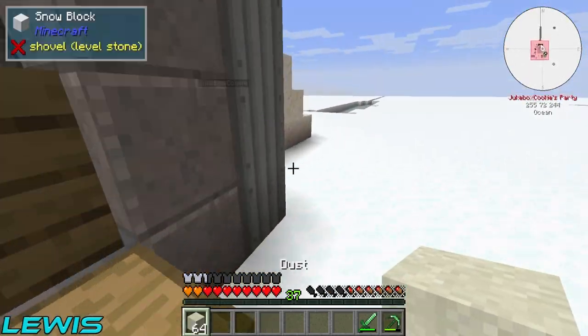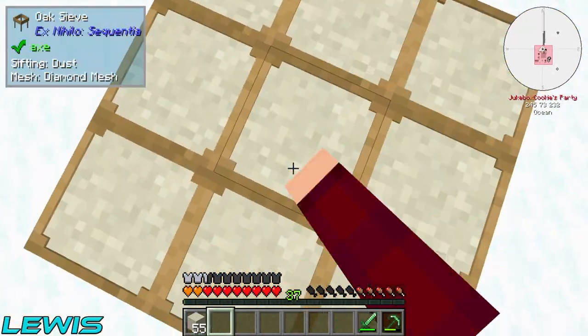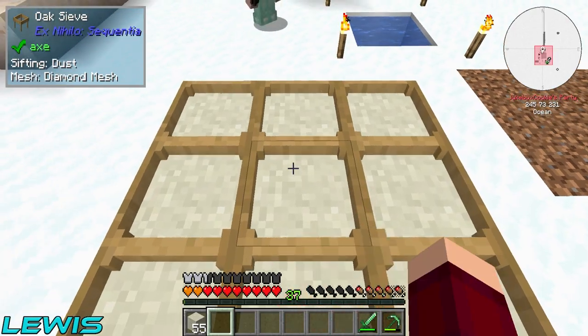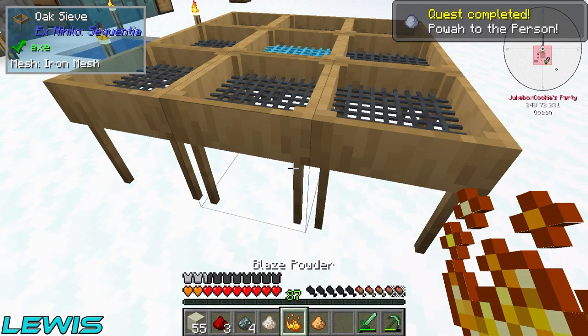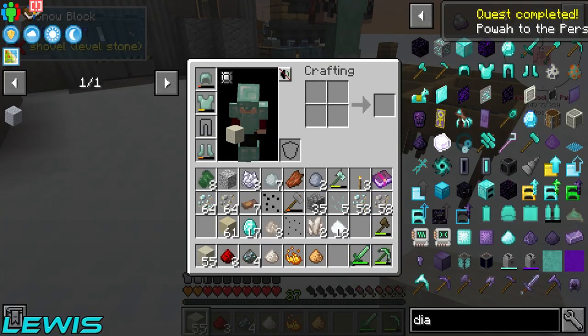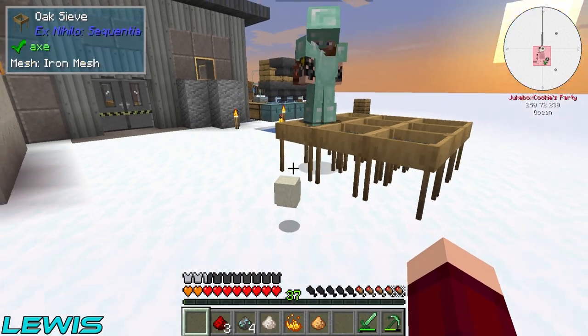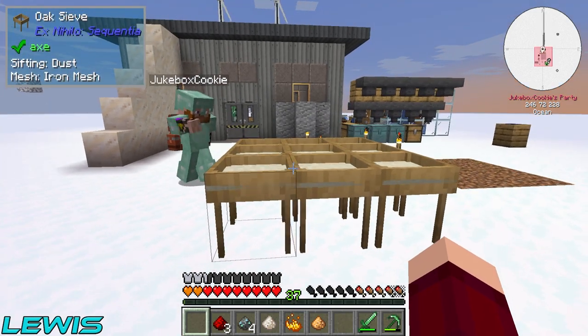Let me go get some dust real quick. Are you ready, Miles? Always. Oh, glowstone also works! Glowstone? This is very high chances here. I got both — I got glowstone and blaze powder! Are you making it with me though? Let's see the chance. And it's getting dark as well — walk of shame in the dark.